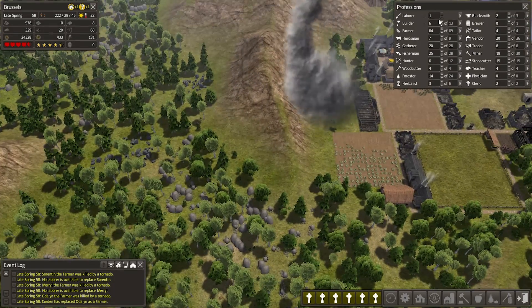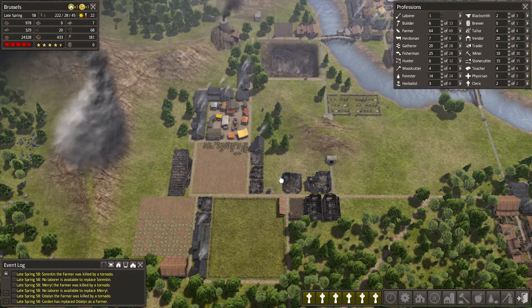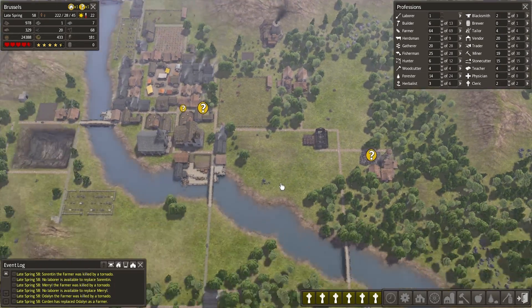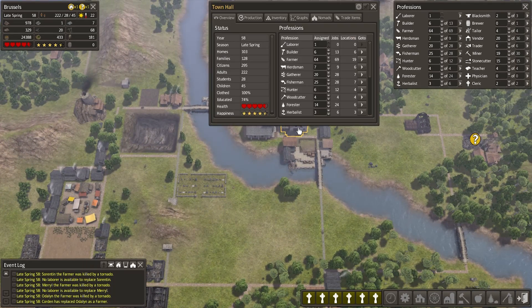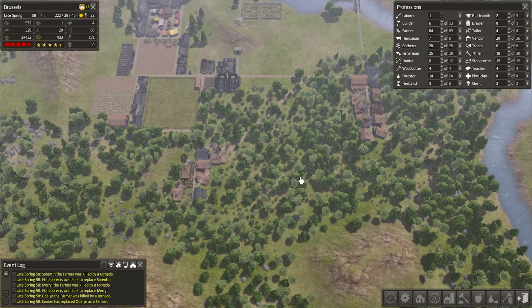I might just get a whole lot of people assigned to be laborers and go dig this all out. I think the worst is past at this point. How are we going to deal with this? I wonder how many people we just lost — I'll go to the town hall and check the graphs. The population graph shows a dip from about 350 people to like 290.